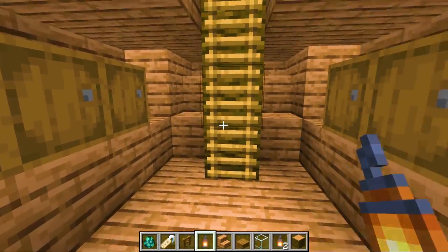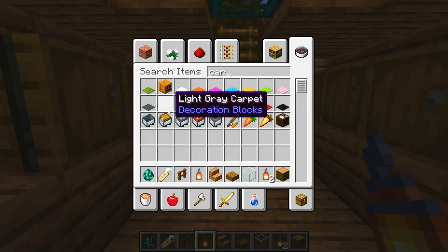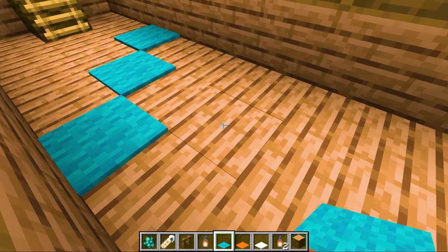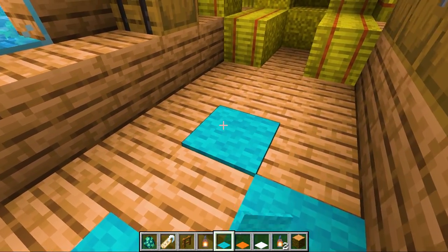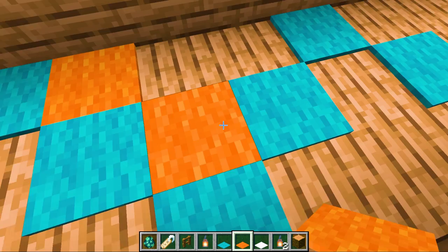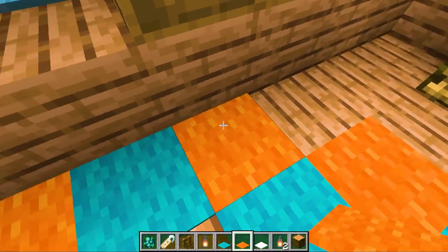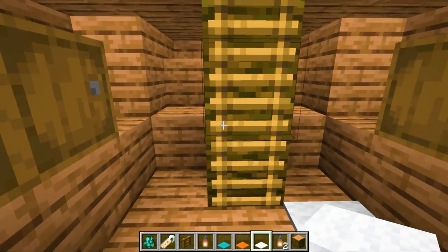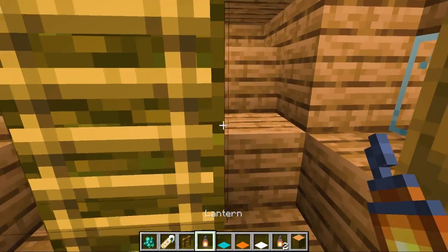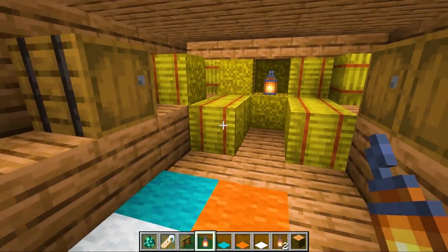Maybe we can decorate in here a little bit. Let's do carpet. Carpet is really just a luxury at this point. I'll do something like this and then get some orange in there for Drew. Actually we need light down here for the evening time, so we'll do that and that will look good.